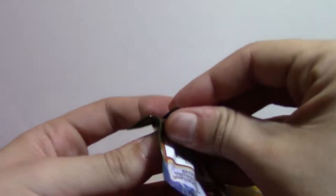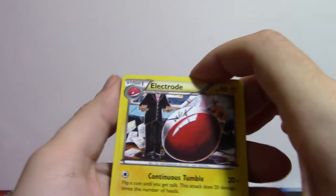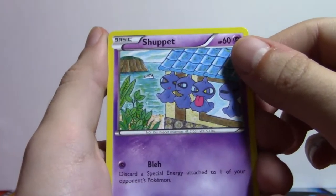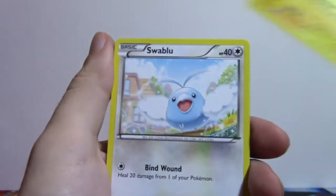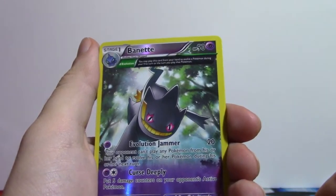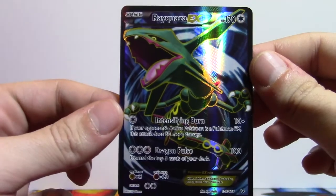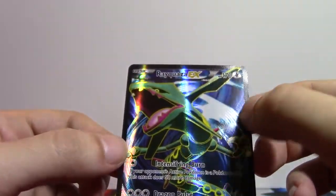Roaring Skies is next. Code — one, two, three. Electrode, Unfezant, Winona — good card — Swellow. If you're Greek, you'll get it. Togepi, Wailord, Swablu. Full Art Foil Bunnelby. Oh! Full Art Rayquaza EX — the good one too! That's awesome — the one where you get one energy for 60 damage as an EX. Very nice.